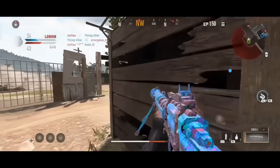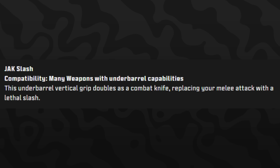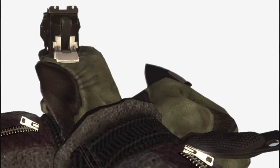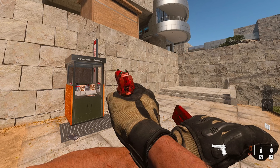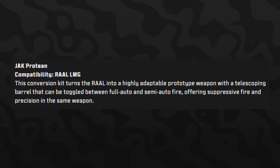The next one is called the Jack Slash, compatible with many weapons that have under-barrel capabilities. This under-barrel vertical grip doubles as a combat knife, replacing your melee attack with a lethal slash — similar to the tactical knife attachment from MW2, but now applicable to a wider range of weapons. It could be a pretty interesting aftermarket part.